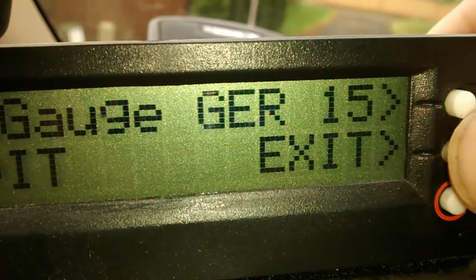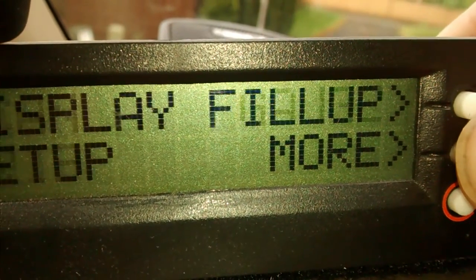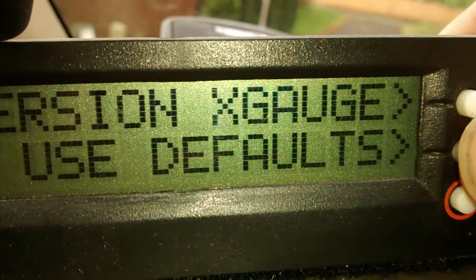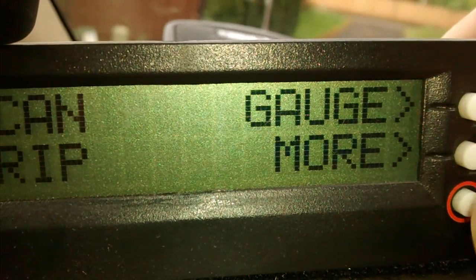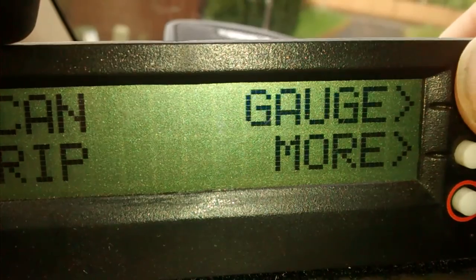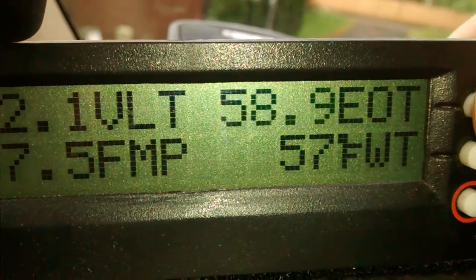And then up here is where everything else is. When you exit, go to exit, go to gauges, and there's my gauges.